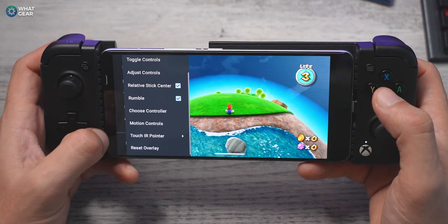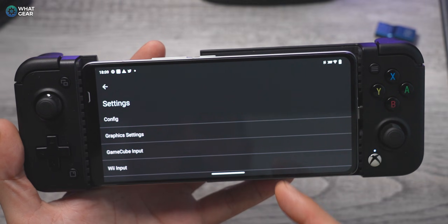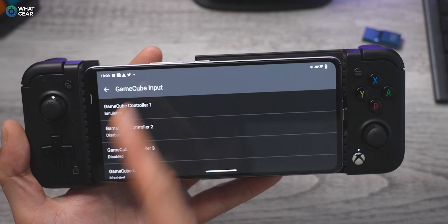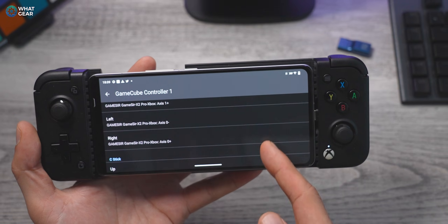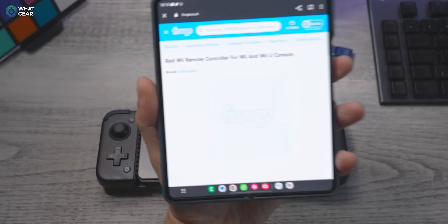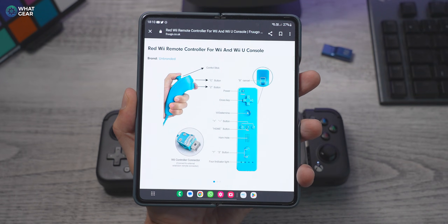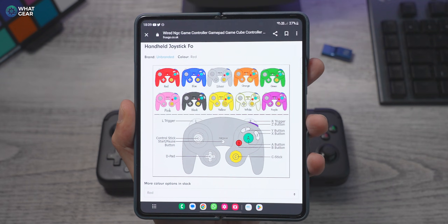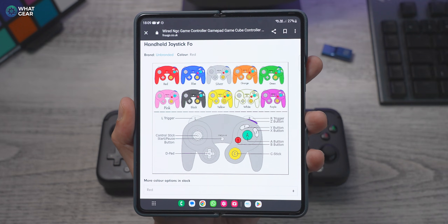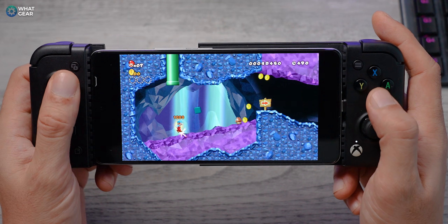The Dolphin emulator does support controllers, but setting up the buttons is a little tricky. To do this, go to the home screen, go to settings, then GameCube input, then GameCube emulated controller one — tap the word 'emulated' and there's the menu to bind the keys to whatever controller you're using. You'll need to do the same for the Wii controller inputs, but mapping those is far more tricky, as some games like Super Mario Galaxy required the Wii remote and nunchuck. I'd recommend sticking to games that supported the classic controller to avoid that headache.